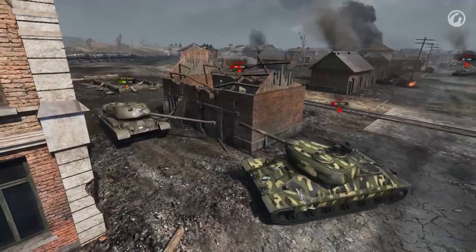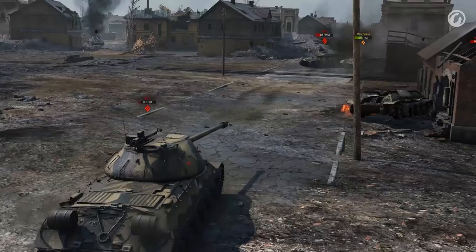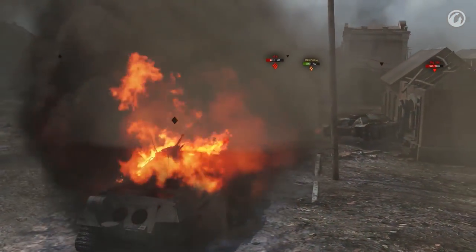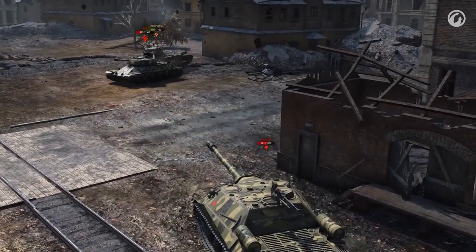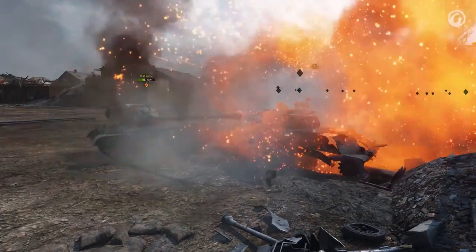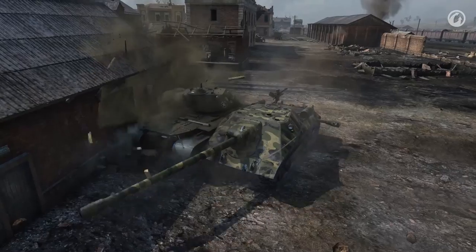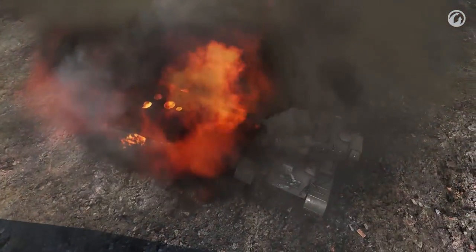Watch this though — how do you win an almost impossible fight? Take out the IS-3 while maneuvering against two other enemies. Then use the IS-6 for cover against the Object. Dance around, forcing one enemy to miss and the other to bounce its shot. Finish off the IS-6, then charge the Object with perfect timing. Hug it, then cripple its track when it tries to separate, and finish the job. Very nice.